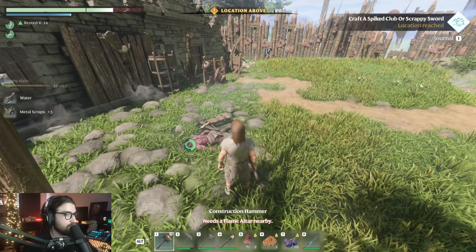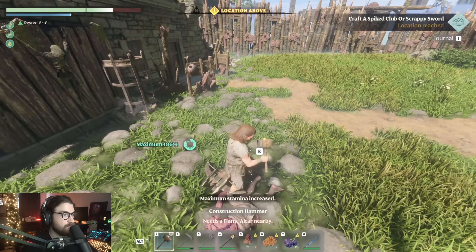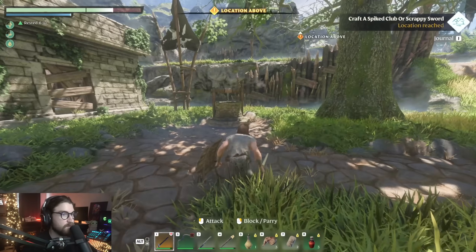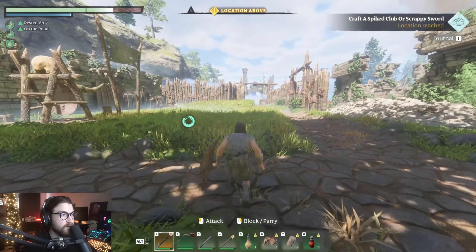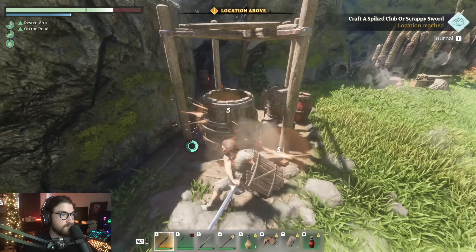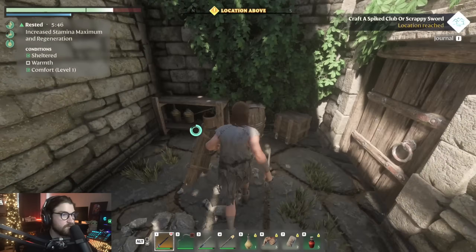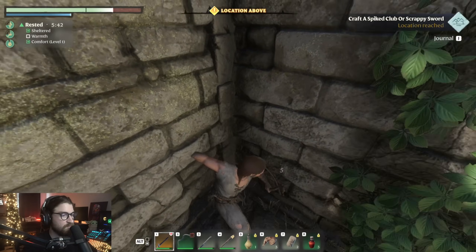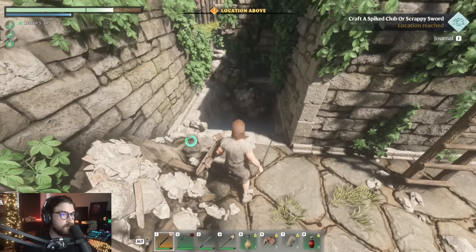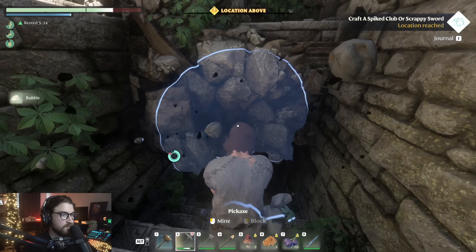I also have water I can drink — that might give me a buff. Drinking water increased my maximum stamina to 186%. Water is definitely something I need to drink. There's a well right here — I can scoop water out of that. Let's see what's in this little hut. More stuff to break. Is there a way up there? Yeah, there's a ladder. There's a chunk of something — can I go in here if I break this out of the way?